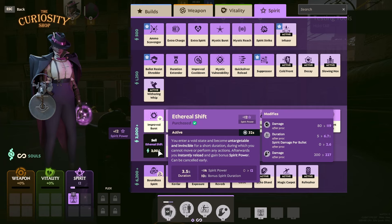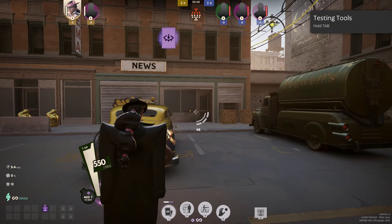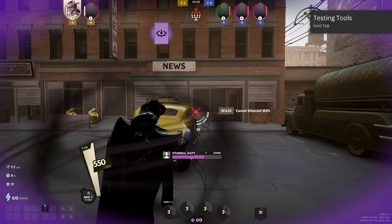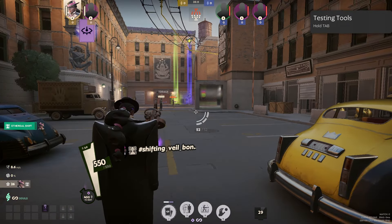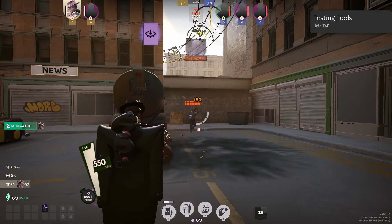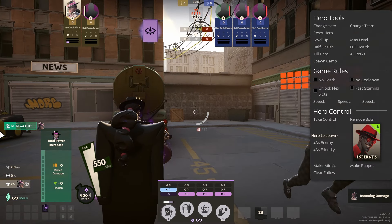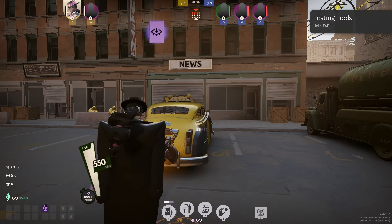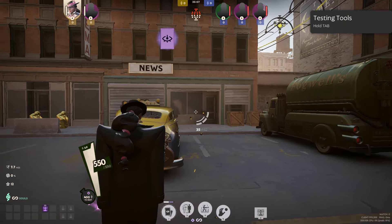The next item is Ethereal Shift. It's a must item if you're being shut down a lot or want to dodge abilities like Telekinesis. On activation, you enter a state where you become untargetable and invincible, and you can cancel whenever. Once you come out of it, you get an instant reload and a spirit power increase. It's a great item to have on characters like Haze.